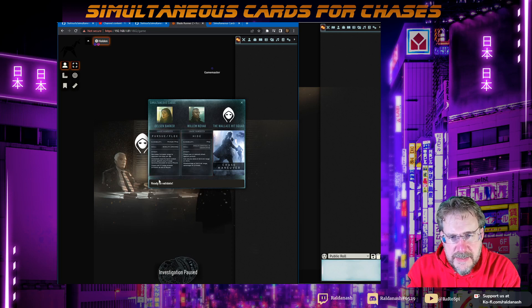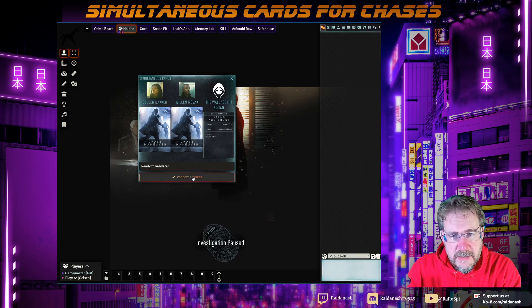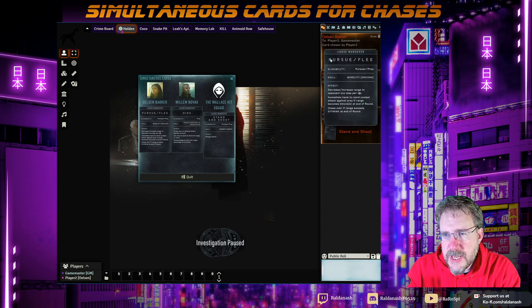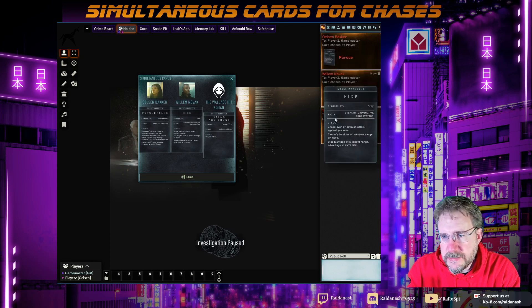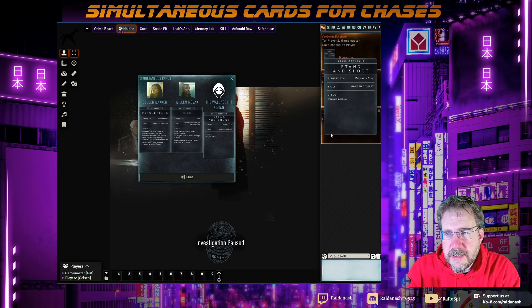It says ready to validate — basically you've made all the choices you want to make. The GM can only see that the choices have been made for the characters, but not what they are. If I click validate choices, you get a message as a player: a game master validated all choices. And here as GM I can click reveal individually or reveal all. You can now see in the chat the cards are revealed — it says which character they apply to and who's been revealed to. That's a much neater, more visually pleasing way of doing this than using the easy polls.